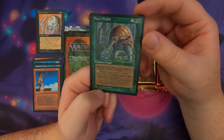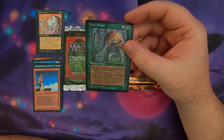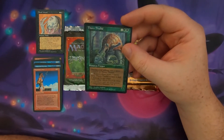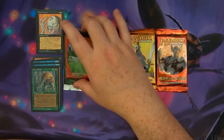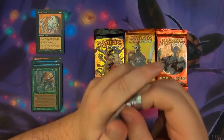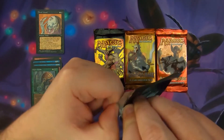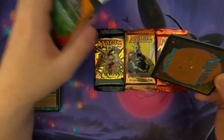And then we've got a Thorn Thallid, a 2/2 for 3 — 1 and green-green. During your upkeep, put a Spore counter on Thorn Thallid. Or you can pay 0, remove 3 Spore counters, and have Thorn Thallid deal 1 damage to any target. Most Thallid things let you remove 3 counters and make a Thallid token or a Saproling token. Homelands is next — another set that was rough.